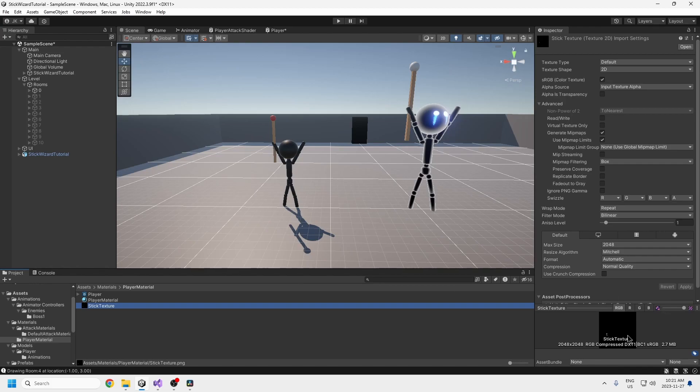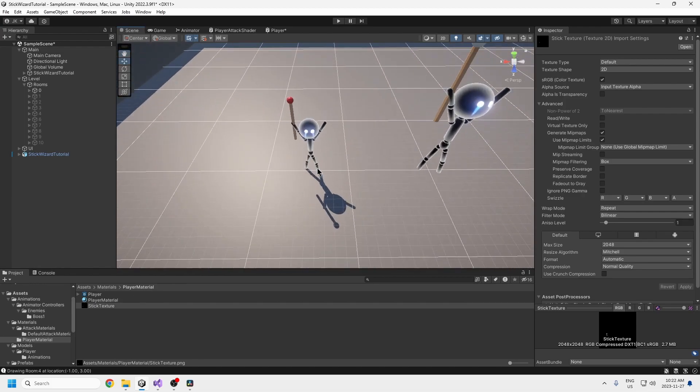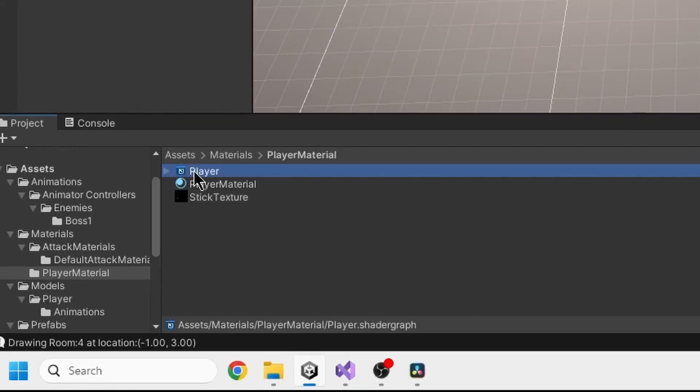I've added eyes to the character — it's just a drawing of two eyes. This comes from model painting in Blender, so if you want to do that you need to look up a YouTube video on it; we're not going to be doing model painting here. This player material is what makes the character look like this. To apply it, in the scene view you just literally drag the material onto the player.